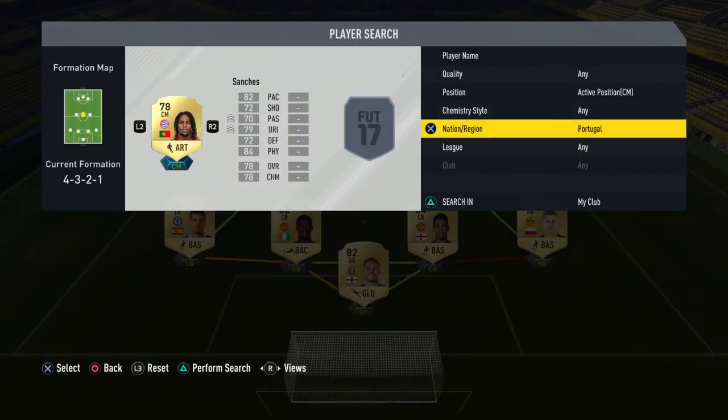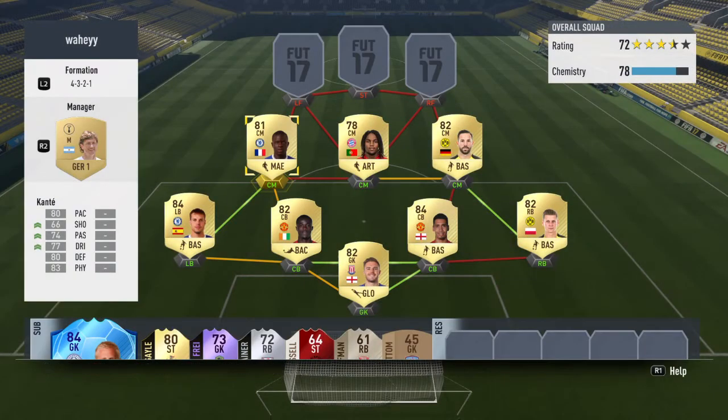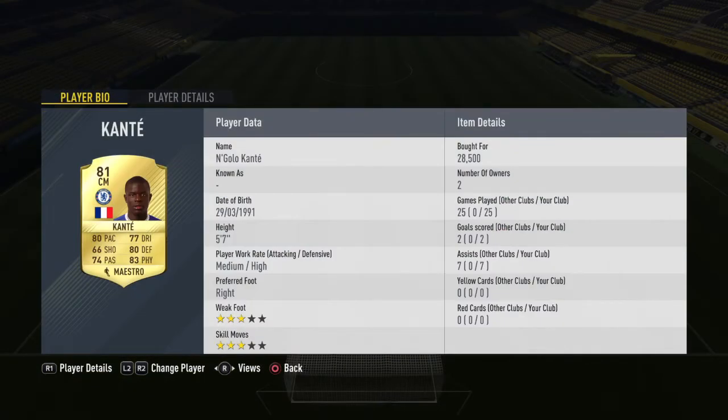I think everyone this year has realised how good Kante is — 28k for an 81-rated player, it seems ridiculous. If you haven't played with him, you may be wondering why people pay that amount for him. He's brilliant. He holds the midfield down, he can control the tempo of the game, makes brilliant passes, and he's got a banging long shot on him as well — especially with Maestro, which boosts his three lowest stats.